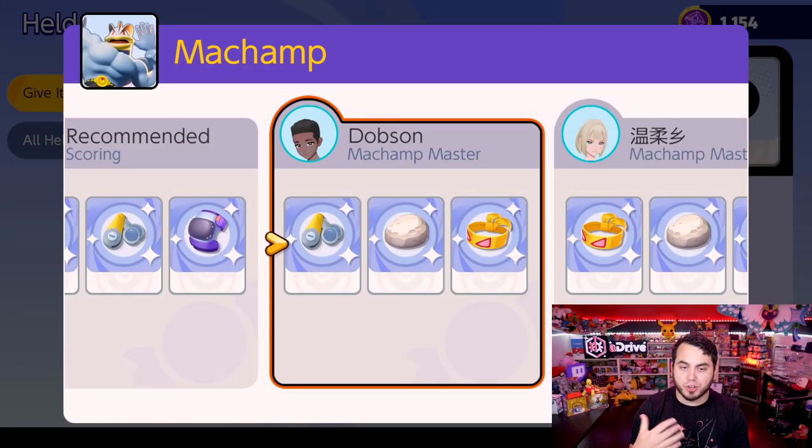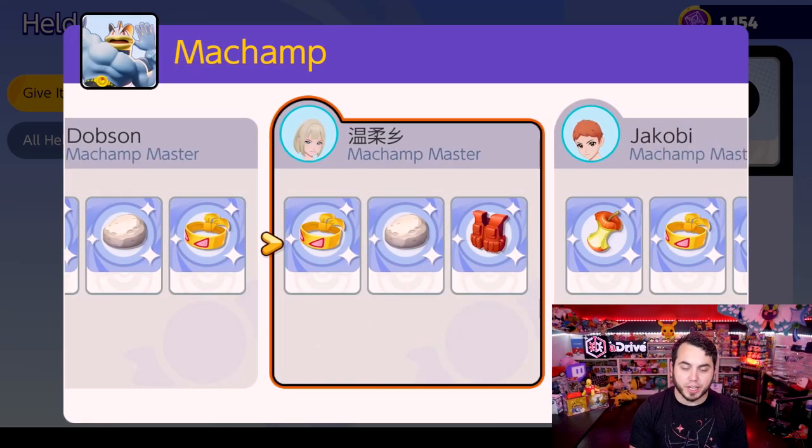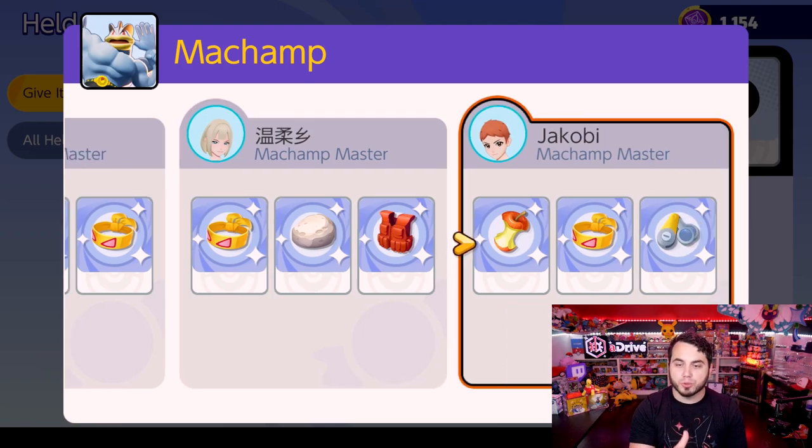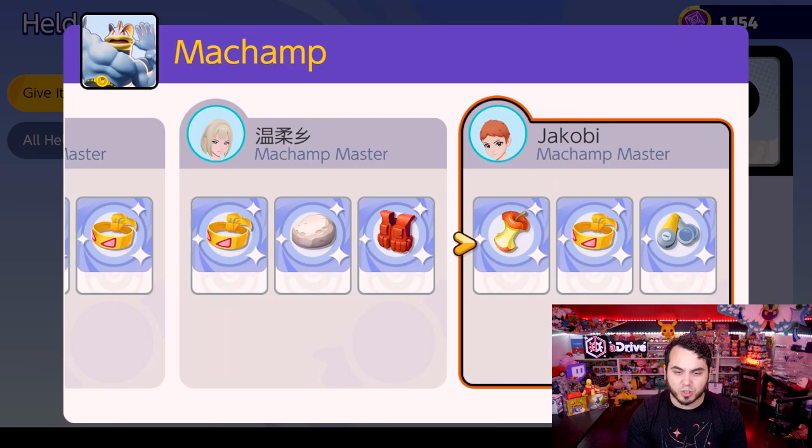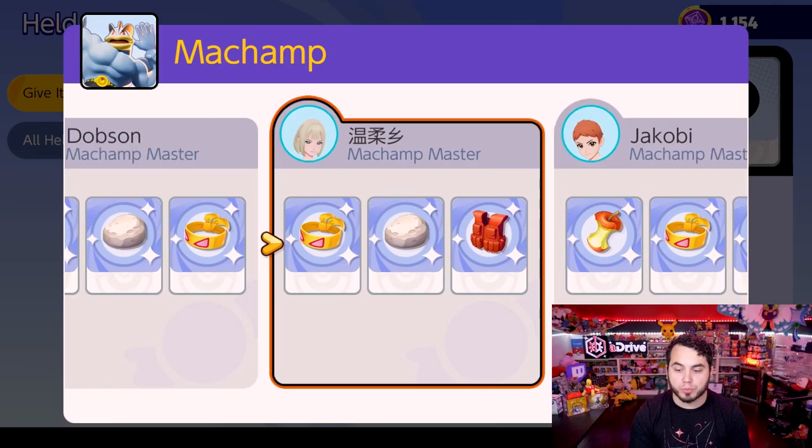Machamp is utilizing Float Stone, Muscle Band, and Scope Lens for critical hits, with a little bit of bulk added. One player is running Float Stone, Muscle Band, and the Assault Vest. Another is running Leftovers and Scope Lens to increase critical hit ratio. Some combination of Float Stone and Muscle Band is probably a good bet, especially if you're going to the jungle with Machamp.